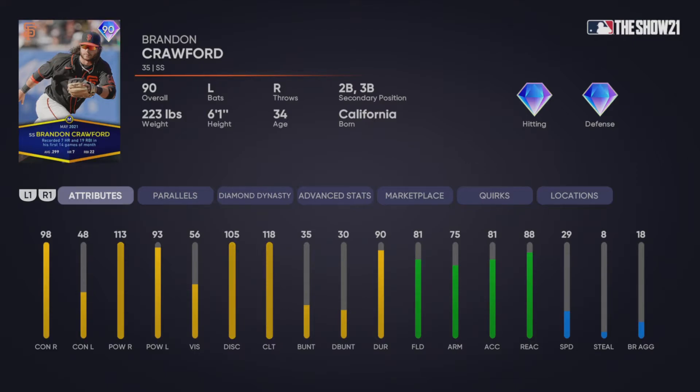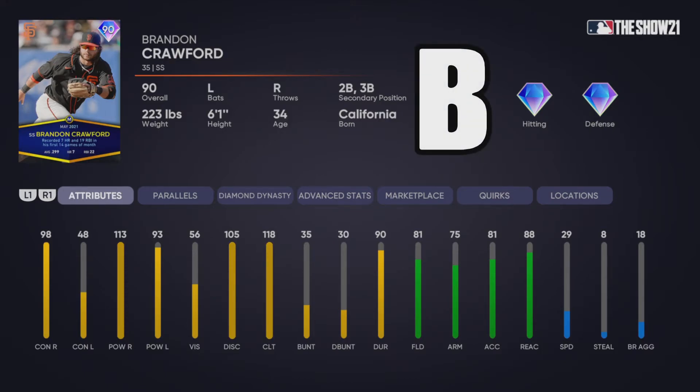Next we have the 90 overall Brandon Crawford. In the moment, you have to total 11 total bases — I got 14 in a game, going four for five with a single and three home runs, so this card is kind of glitchy. It would be one of the best second basemen in the game if you put him there. He's got great stats against righties, really low contact against lefties, but pretty good power against them too, with low vision. I'm going to give it a B.